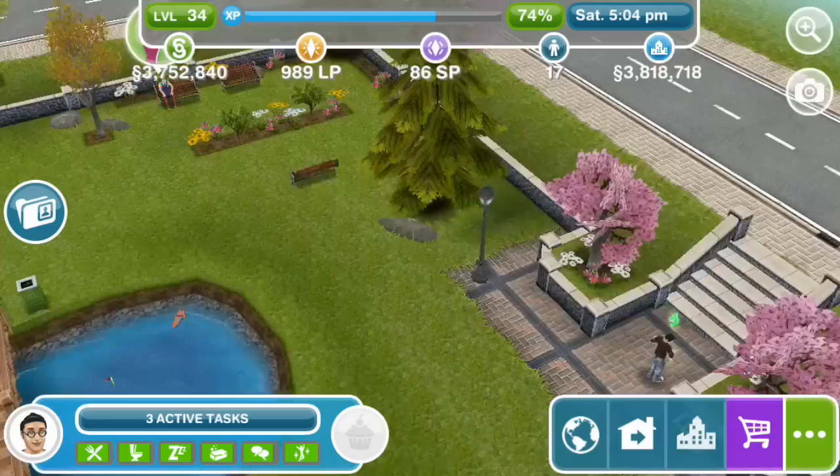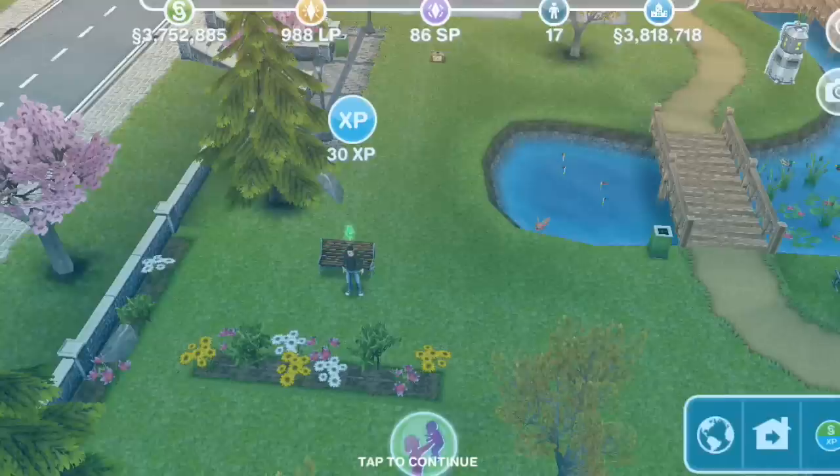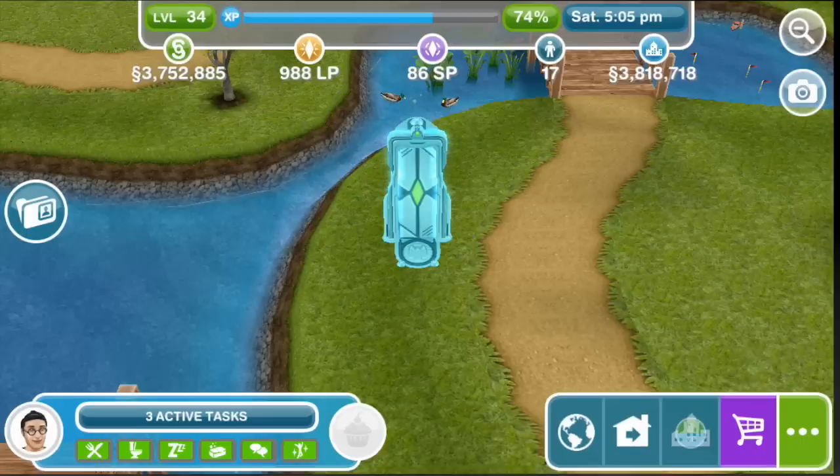Wait for senior for 2 minutes and 42 seconds. Investigate the door in the park — did you see that door suddenly appear? Where did it come from, and why is it making that strange sound? Take a closer look. Well, that's not quite a door, that's a... Investigate the door for 10 seconds. From what I recall, there's some interesting sci-fi stuff going to happen in this quest.